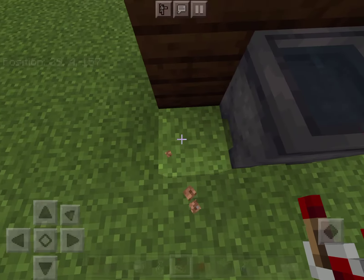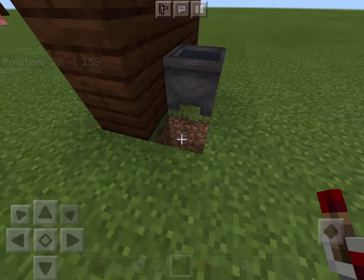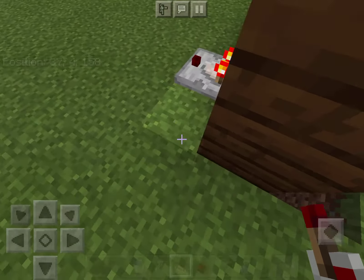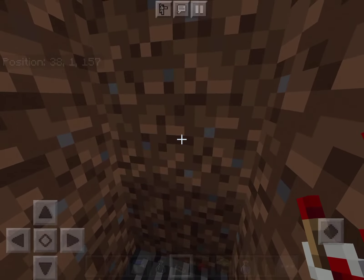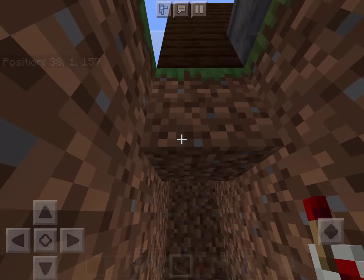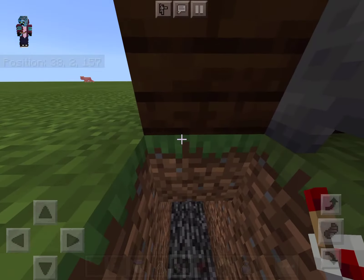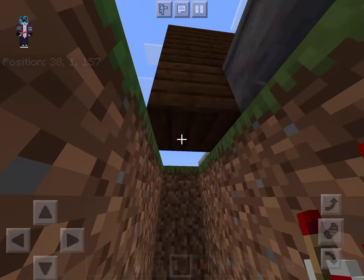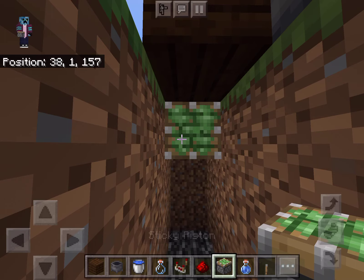Now you want to dig down here — four blocks, I mean three blocks — each side, three blocks. And you want to clear out the path. Now you want to dig the floor right underneath, where you are having the secret base.